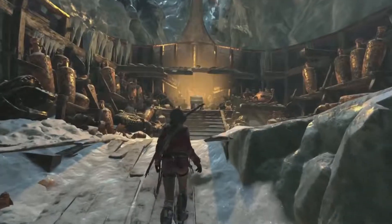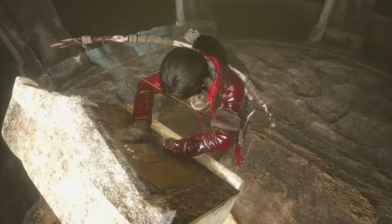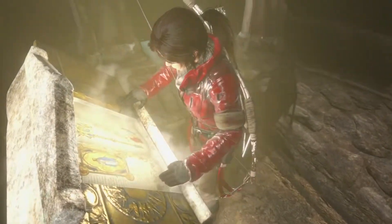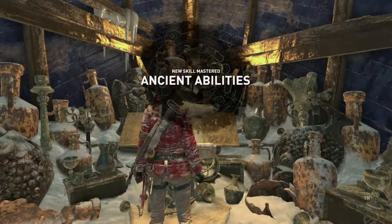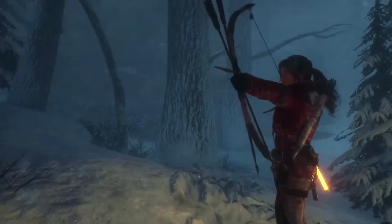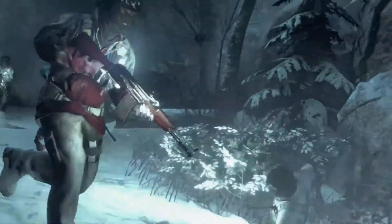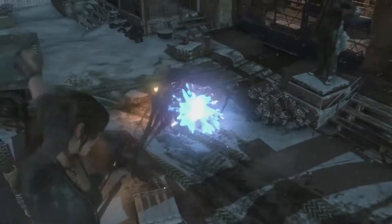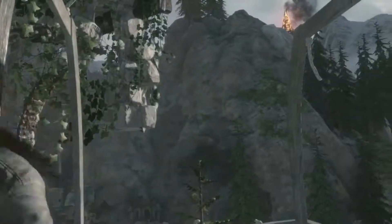With great risk comes great reward, and the treasure that Lara uncovers in each of these challenge tombs will unlock an ancient ability, such as firing two arrows in quick succession without needing to reach into her equipment. Once learned, Lara can use these skills throughout her journey to become an even more capable adventurer.